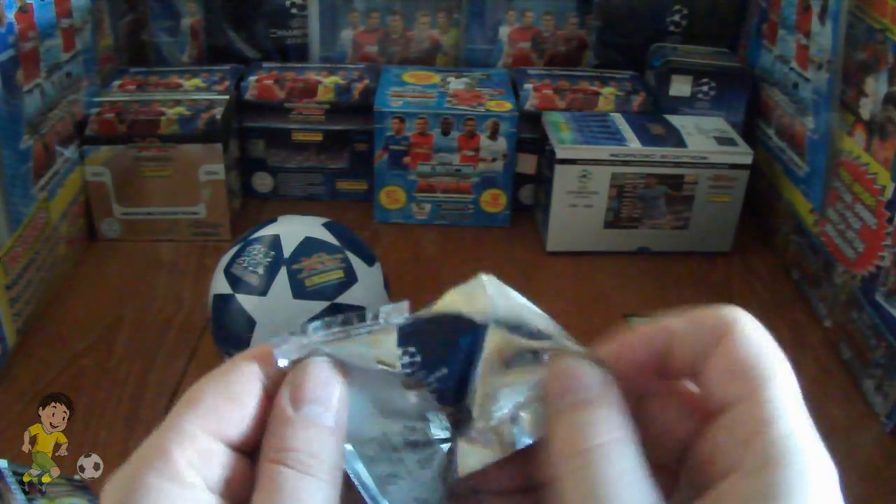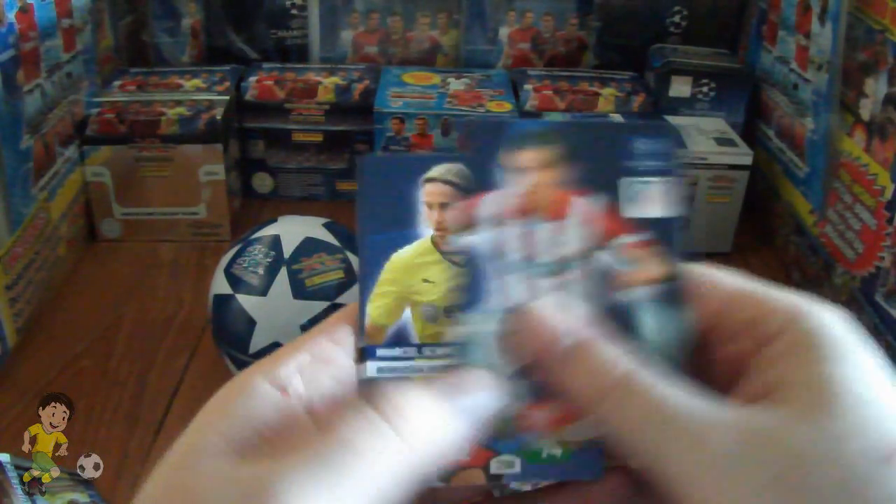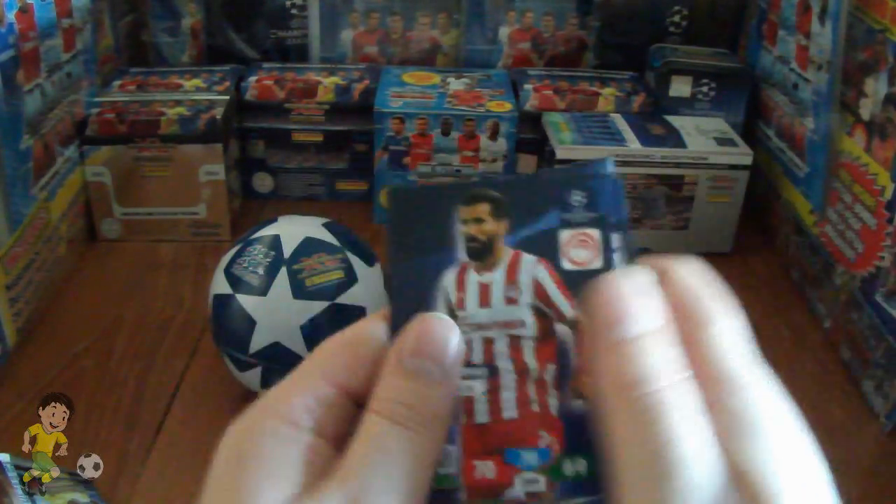And three more packs to open from this tin. We get Godin, Schmelzer, Huntelaar, Carrick, Santana and Siavas.